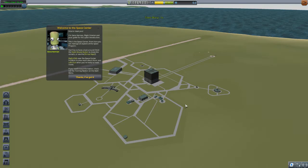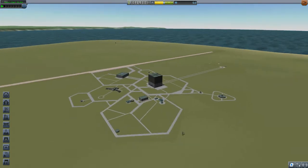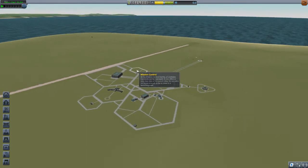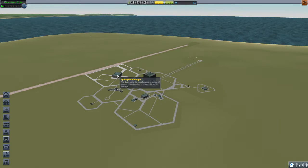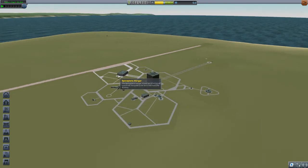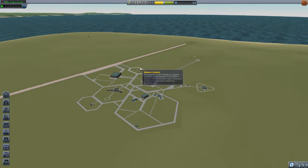Right out of the gate, this is your launch site. You've got the launch pad, tracking station, vehicle assembly building, mission control, space plane hangar, research and development, astronaut complex, and administration building. I'll explain each one as we need it.